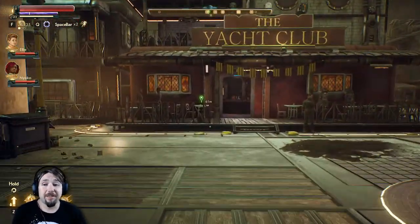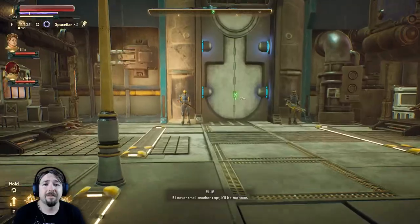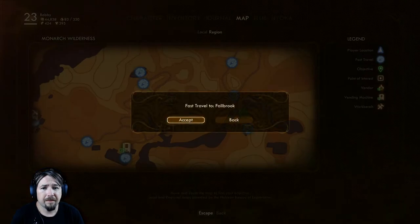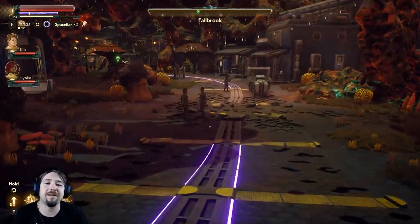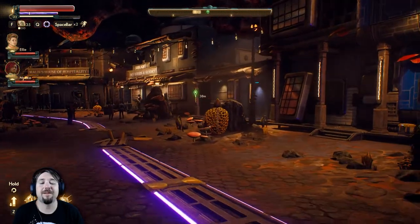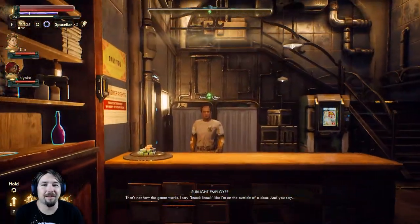We'll grab that and then we'll wrap the episode up. And then the next one we'll head to Byzantium, I suppose, as that's all there is really left to do at the moment. All of my side missions are there. Where are we going? Fallbrook. There must be a dodgy trader here that I can get information from about science weapons. I don't even know why I bother - they seem pretty crappy. The science weapons so far, their DPS is so bad compared to my normal weapons. I do like the idea of collecting the whole set though - like Pokemon.